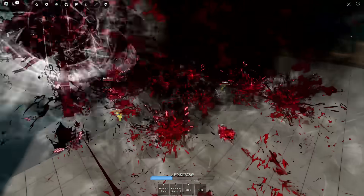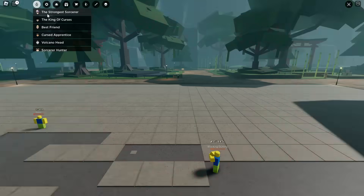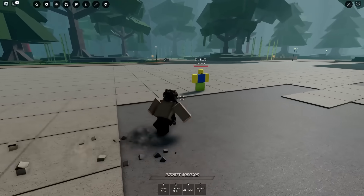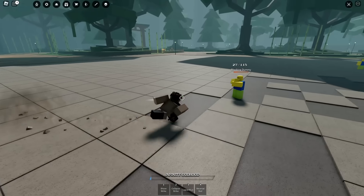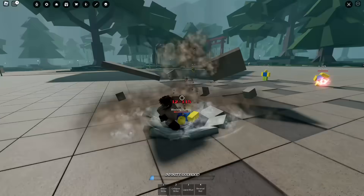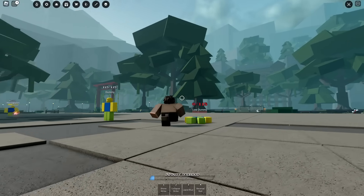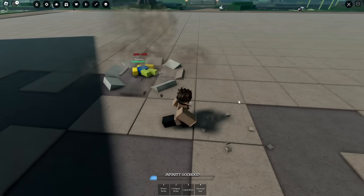Let's go ahead and check out the next thing on the list, which is the Gojo rework. Let's go on the Strongest Sorcerer. So, Shelfstrike replaced Galeforce Bomb. And then you just teleport behind them. This game feels so much smoother than before — they did cook with this rework. But yeah, that's it for the first move right there.